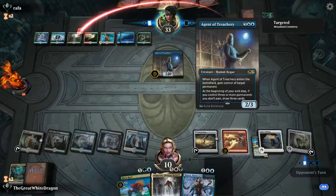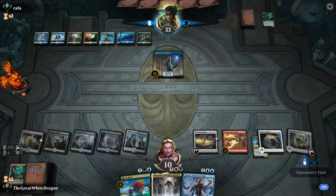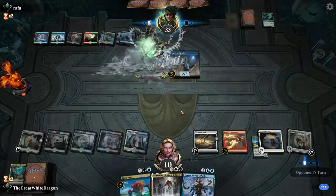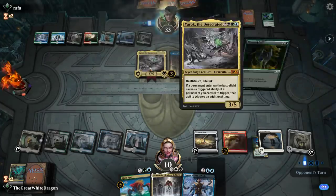I hate people who randomly just put Agents of Treachery in their decks for no reason. We're good, it's good enough. Sunbird's Invocation is not being stopped anymore. We're dropping a Narset and a Risen Reef, searching two times for three — we can most likely kill that, and hopefully he doesn't — YAROK! Okay, game. If you drop another Agent of Treachery, I'm gonna scream.